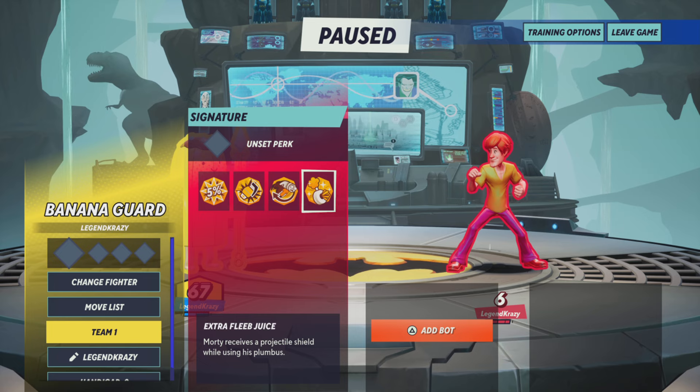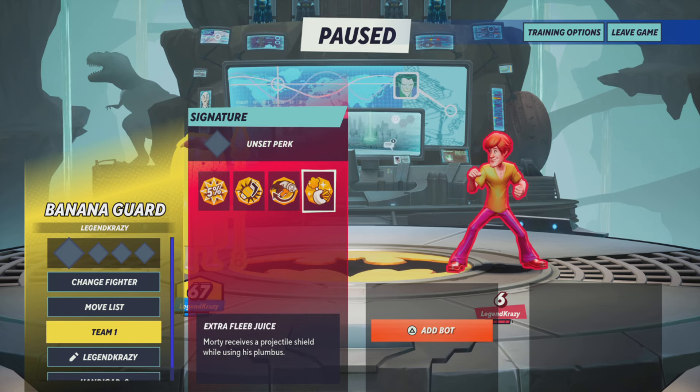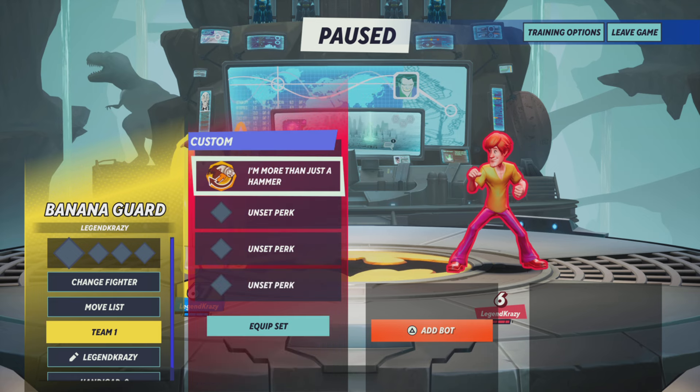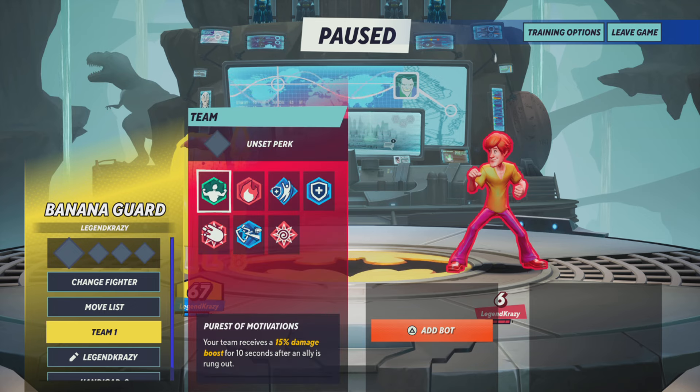We're going to knock off Well-Rounded and Oh That's Still a Grenade. The final decision comes down to 'I'm More Than Just a Hammer.' If you play Morty, I suggest trying out both — you can't go wrong with a projectile shield — but I'm more of a damage guy personally. Spinning in a circle with a hammer is similar to other OP moves like Finn's backpack or Taz's tornado. Taz's tornado in open beta was a nightmare.